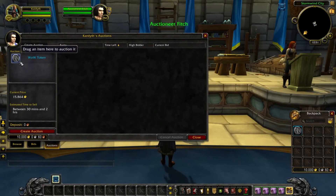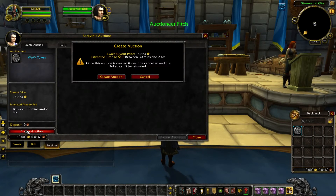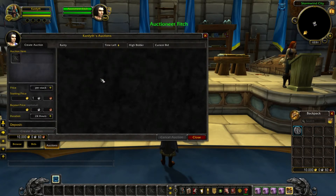The Auction House interface will automatically switch into one specialized for selling WoW tokens. You'll see the amount of gold you'll get for selling it, as well as an estimation of how long it'll take to sell. Once you've confirmed that you'd like to put your WoW token up for sale, that amount of gold is guaranteed, regardless of the amount it actually sells for later.